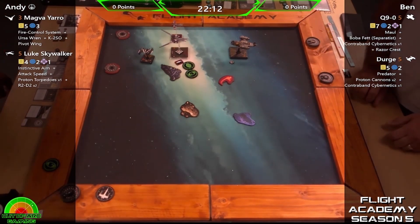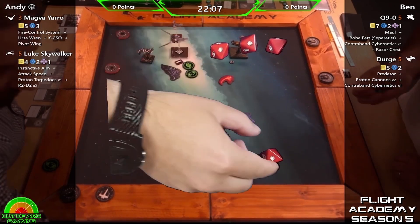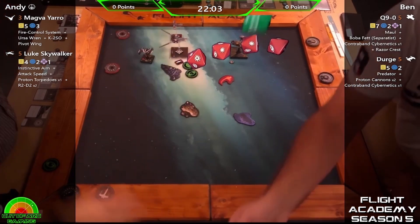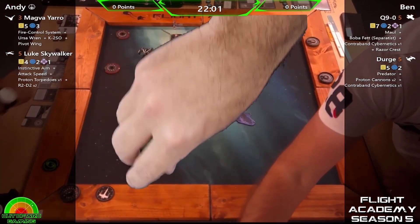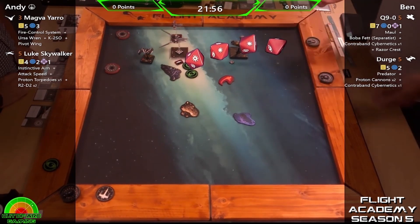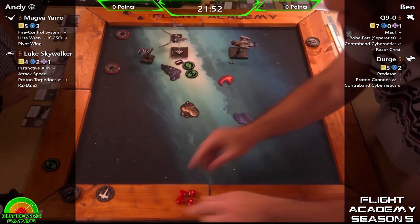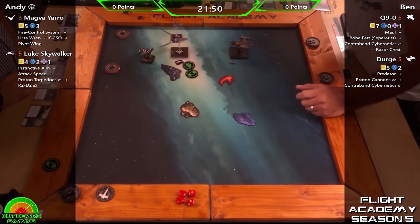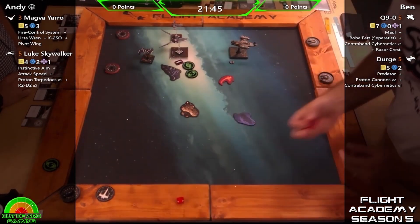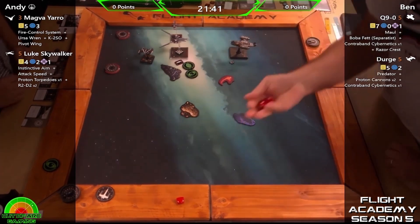Andy has the first player token, so it's going to be Luke with an Instinctive Aim Proton Torp into Q9, with no target lock — which he's not a big fan of because it was jammed off. Pretty good result though — two shields off already. Half the battle with the Razor Crest is it's such a hardy ship and just takes so long to actually get the damage through on it. It's a chunk.